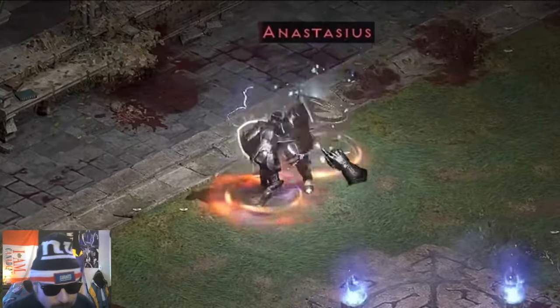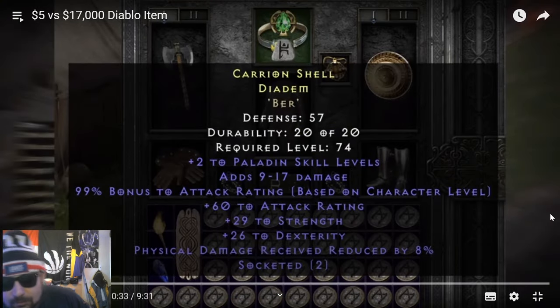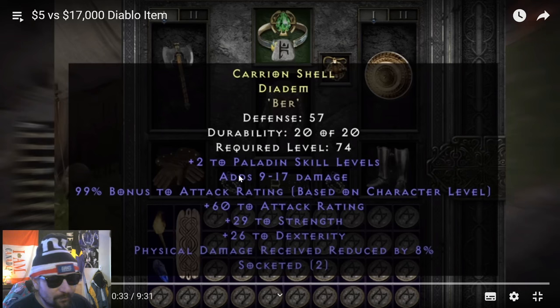He borrowed a character worth over half a million foreign gold. The $5,000 community he found himself in was like the billionaire's club of D2. You think your Griffin's Eye is worth a lot? Just wait till you see this gear. Look at this Carrion Shell — two to Paladin skills, 917 damage, 99% bonus to attack rating, huge — 62 attack rating added on top, bonus almost 30 strength.